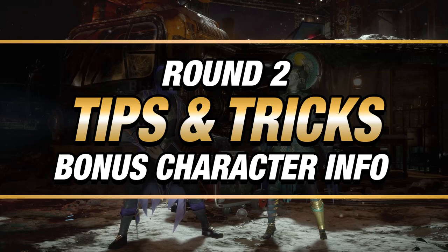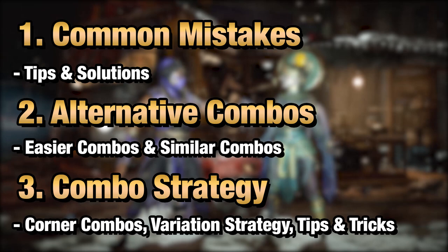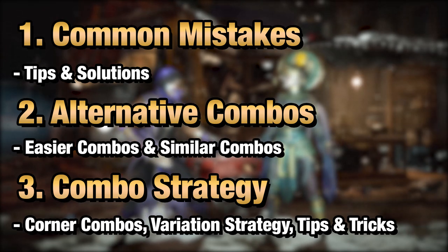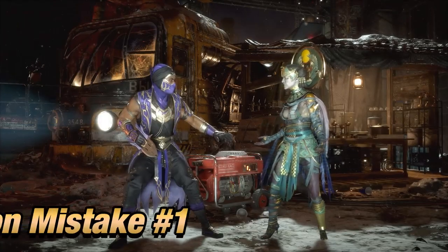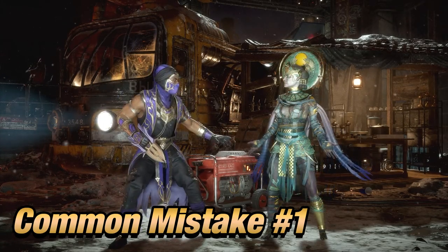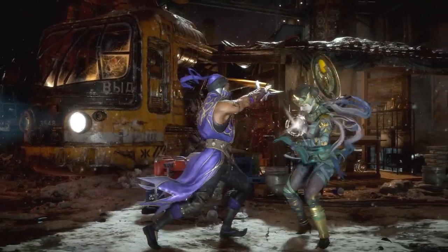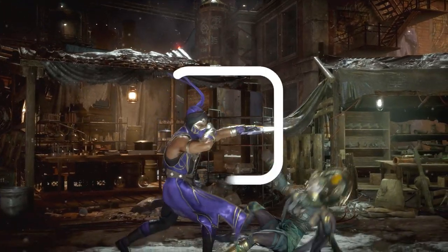Round 2. In this part of the video, we're going to be talking about common mistakes when trying to do this combo, alternative combos for easier or similar combos, and then end it with strategies when using these combos. For someone that is picking Rain for the first time, a common mistake I can see happening is not being able to connect your dash quick enough to land the Deadly Tsunami and the rest of the combo.